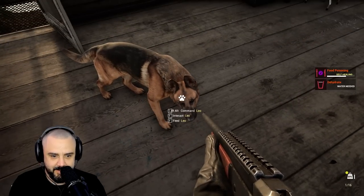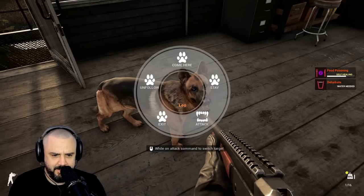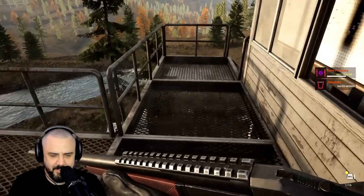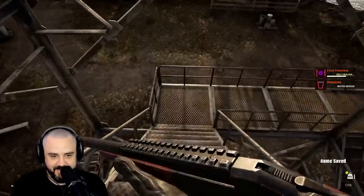What's up, Poochers? Left alt command: come here, stay, attack, unfollow. This is going to be interesting — we'll sick our dogs on people at strongholds. Let's save it.